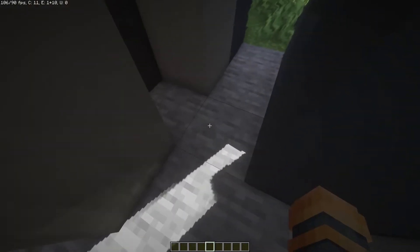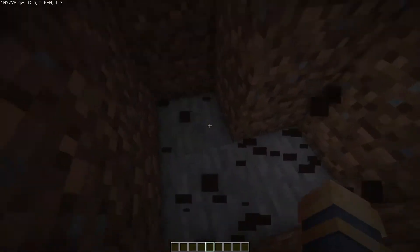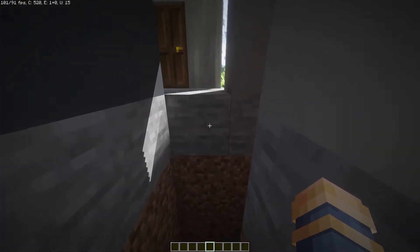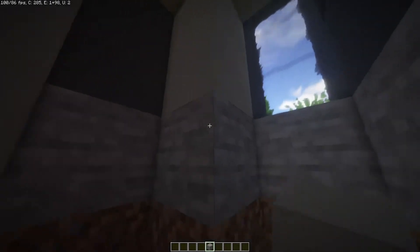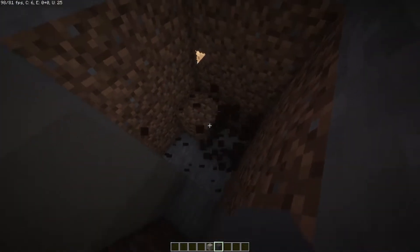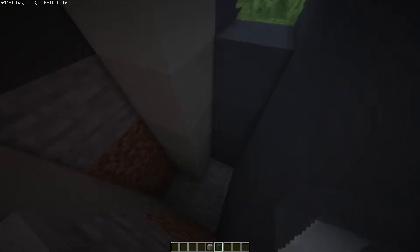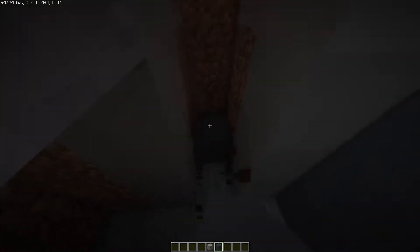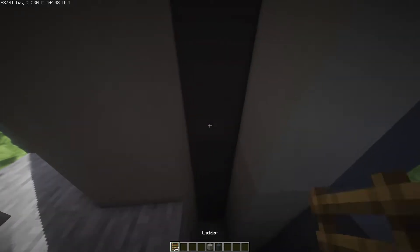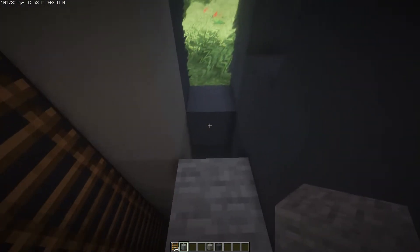You may be wondering why it's so cramped inside — we're going to bring this down from right here, break these three blocks, go two, three, four. Then bring down the light gray concrete here and the regular gray concrete here. Break under here just like that, bring it up, and grab ladders and place them all along right here.